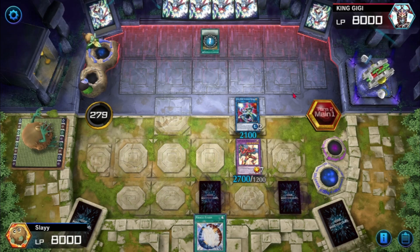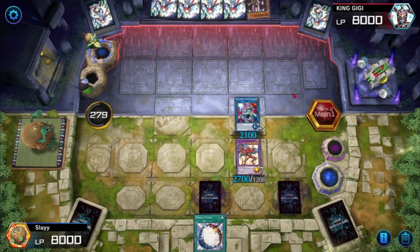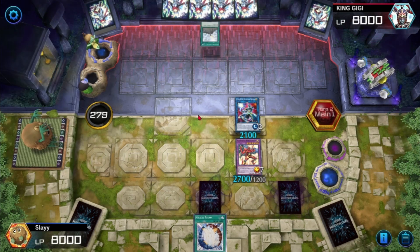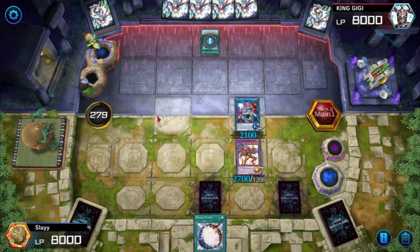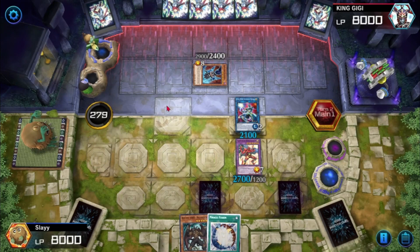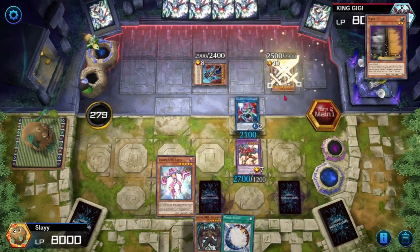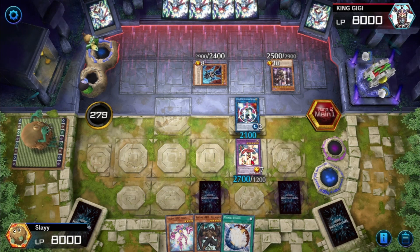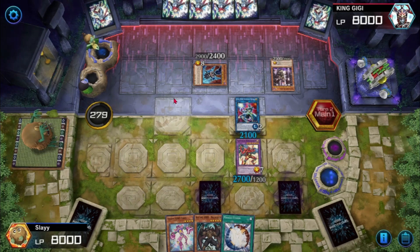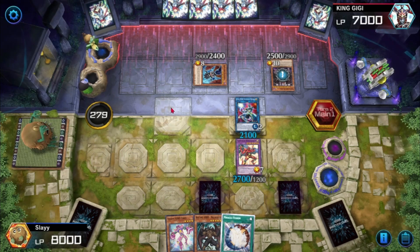If you want to know what's in this deck, let me know and I'll do a full explanation video. We got one card — Destiny Hero Malicious. As long as they don't have a card that is 2700 attack or more we should be good, because Sunrise lets us destroy one card on the field. I wonder where he's going with this.